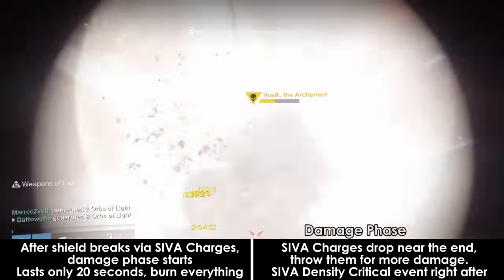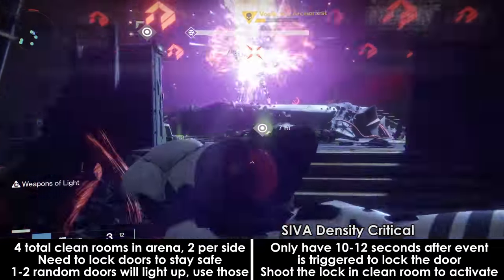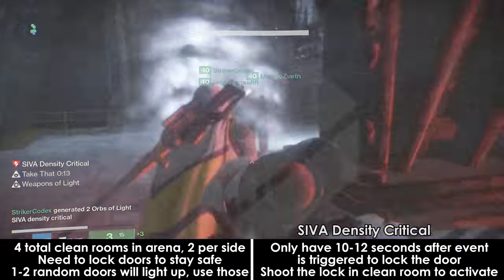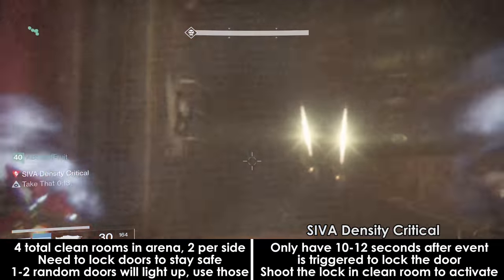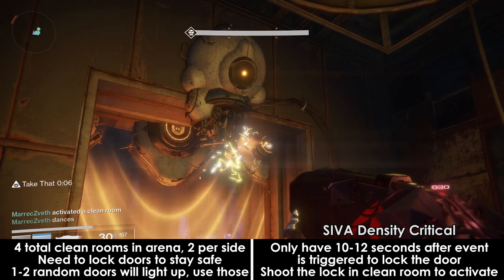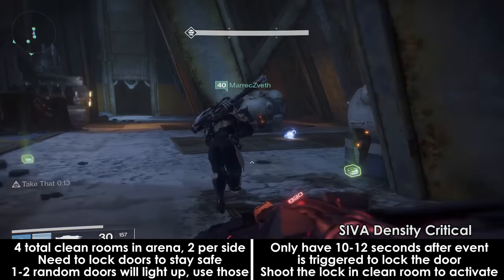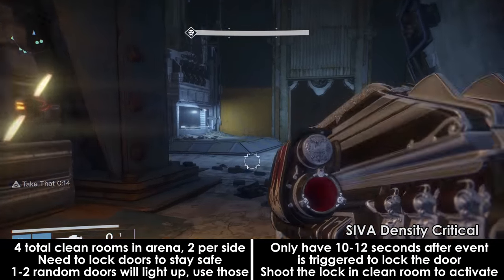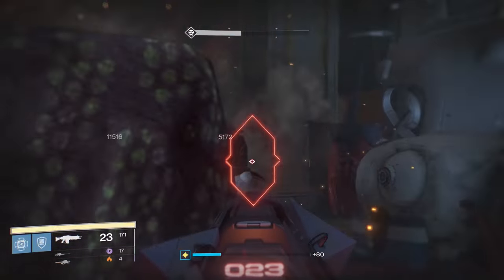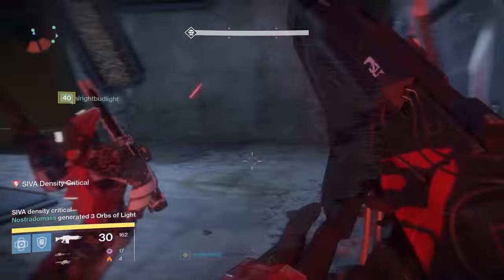After he regains his shield, the SIVA density critical phase starts. Vosik will essentially charge up a SIVA overload to unleash on your team. There are 2 doorways per side of the arena, 4 in total. At least one of these will light up when the density event triggers. You'll need to rush into this little room and lock the door by blowing up the lock on the right side, assuming you're facing the boss room. You'll have about 10-12 seconds before he unleashes his attack. After the explosion, the room is no longer usable. Multiple rooms can be used at the same time, but you'll burn 2 rooms instead of 1. If you miss destroying a monitor, the density event will trigger immediately — it doesn't differ in any way, but is generally more chaotic because everyone will be more spread out.